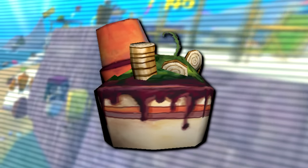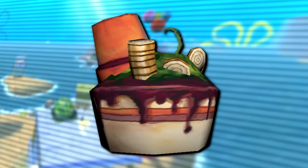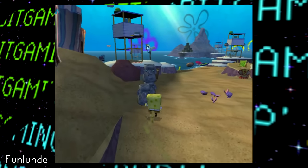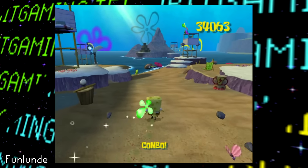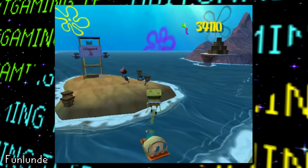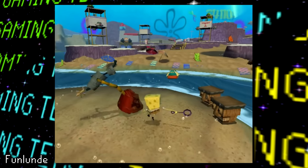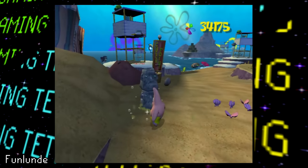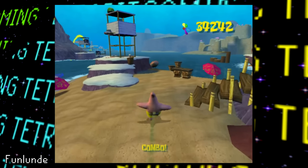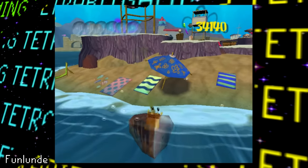Then there's an unused exit sign meant for Sand Mountain, and a taxi model with messed up texturing — half of it is seen in the game's taxi stops, but here we can see it in its entirety. Then there's an unused model of a smelly sundae, which was once intended to be a power-up and was even seen in some pre-release footage. Surprisingly, it can still be hacked into the game and its intended effects are left over.